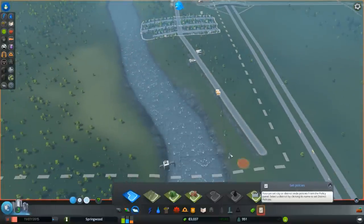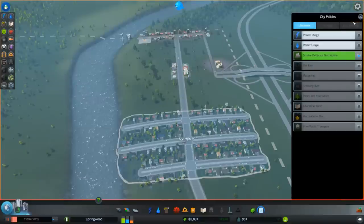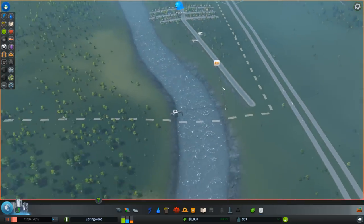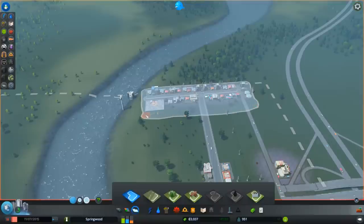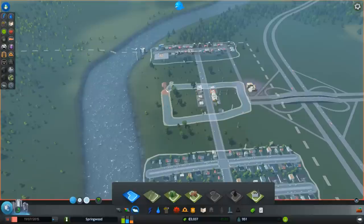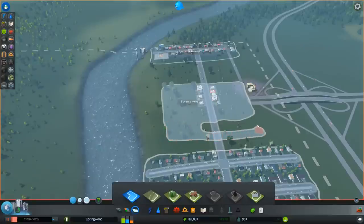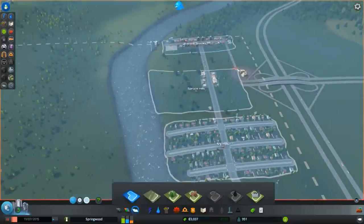You paint the district with right-click and correct it if you want to be super accurate. It automatically gives it a name — you can rename it too. So this is Ivy Hills, our first district — a living district. You can assign policies: for example, distribute smoke detectors, so people feel a bit safer. Later you get more options. Our industry district we could also start marking out — up here will be our industry and we'll give it a policy later. Around here will be commercial zone, probably reaching out down to the lake.